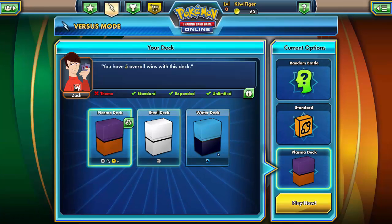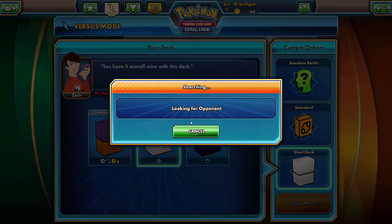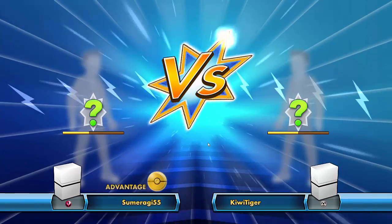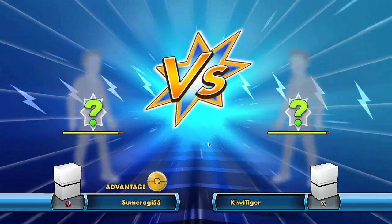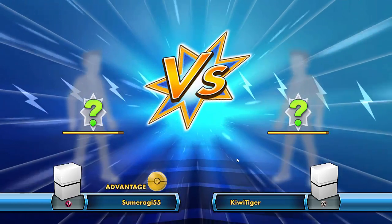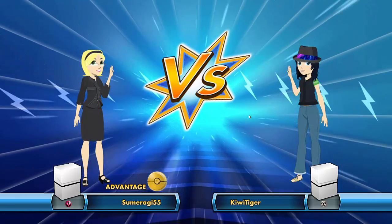We'll probably do at least about three games with this team, not my Plasma deck. Now I have to search for an opponent. There we go — there's a dude or dudette. Somebody who apparently has... I just updated, so all of my models have to update, so I'm sorry if this looks weird. Now it's a dudette.